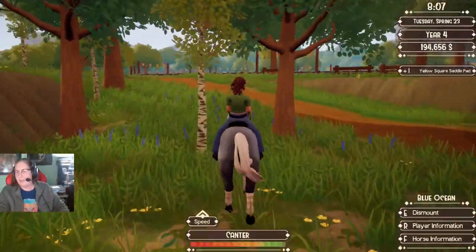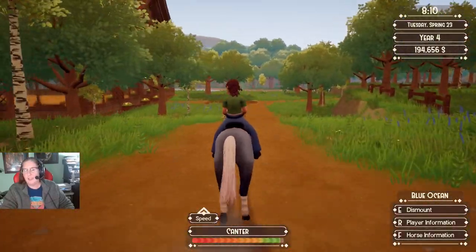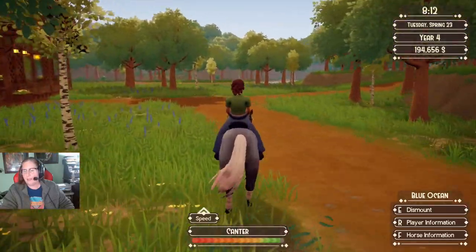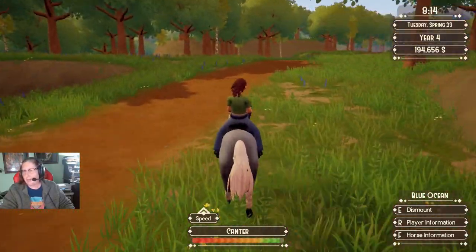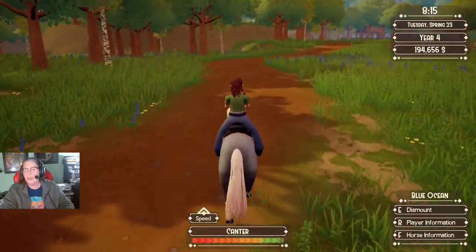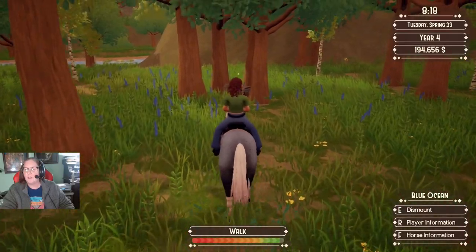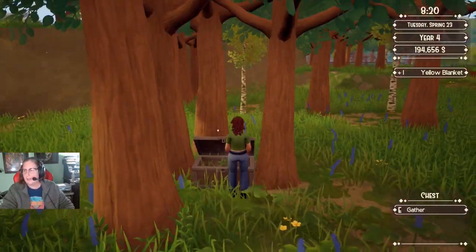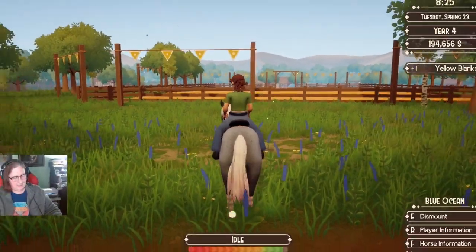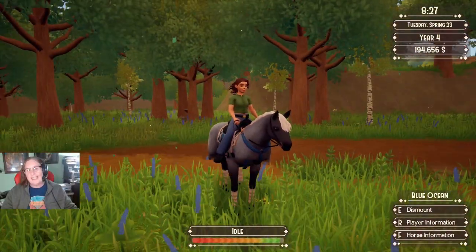And the other one — if you go back here behind your training arena, there's the covered arena there. Then if you go back to the right of it, behind your jumping arena, it is nestled in these three trees right here. And it's a yellow blanket. That is the three treasure chests on your farm.